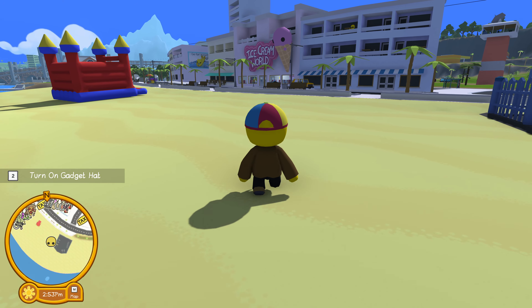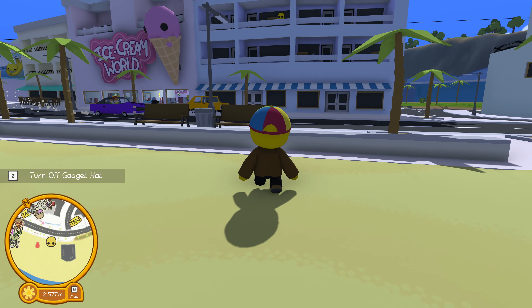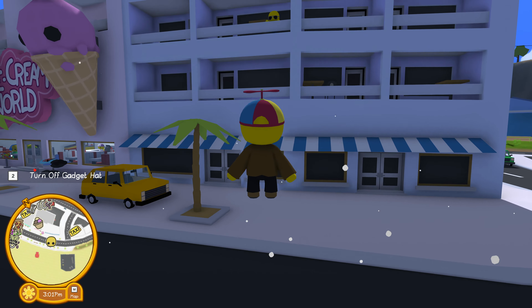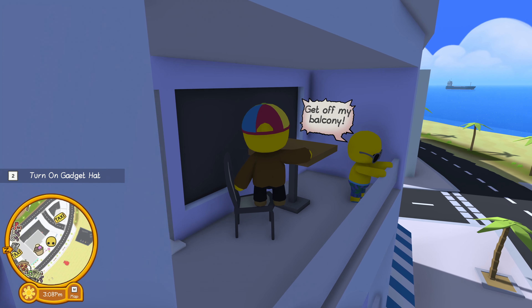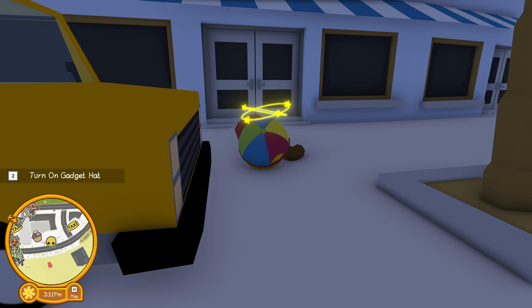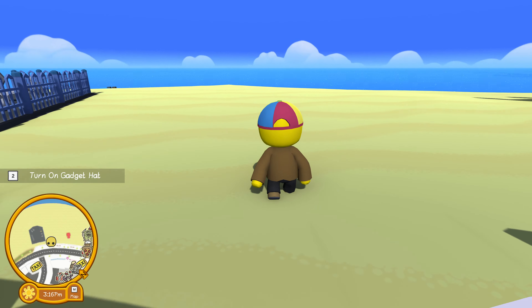The patch notes also said they added more NPCs to the game. While I was walking around the beach, I noticed this guy up on the balcony, so I decided to go up and say hi to him. He was a little rude about it. Now he's not always there, but that got me thinking about other NPCs scattered around the town, so I decided to go on a quest to see who I could meet.